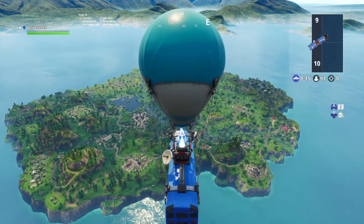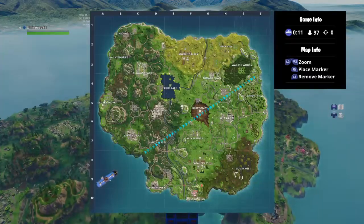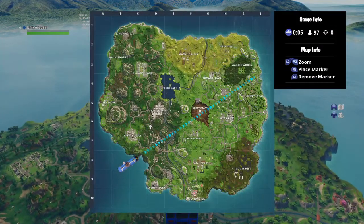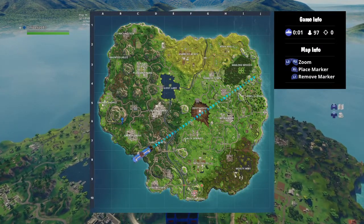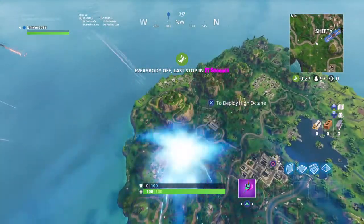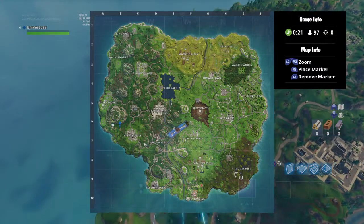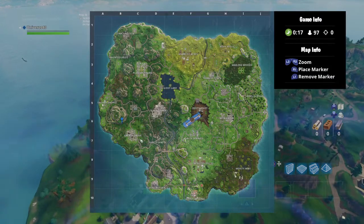In this quick video for the week six challenges, the search between playground, campsite, and footprint will be right here. It's like a little dry spot with no grass. The footprint is right here, campsites are around here, and it's right there.